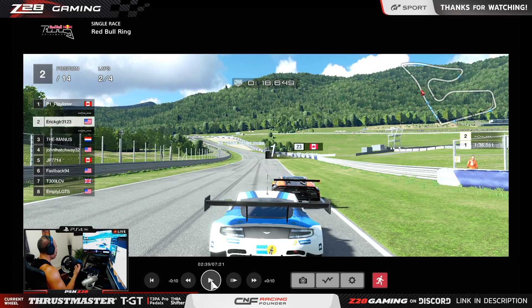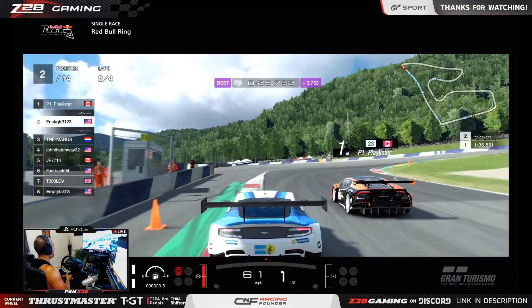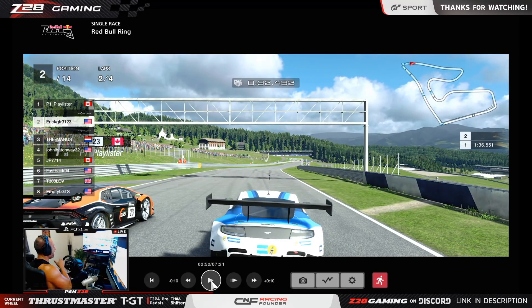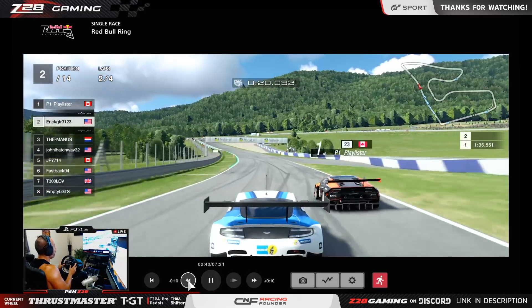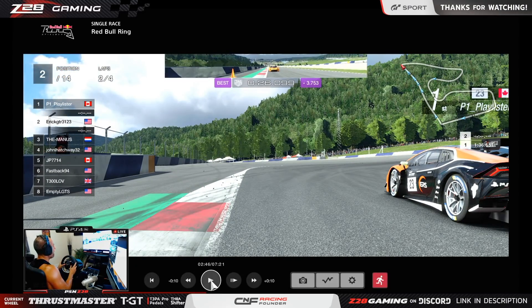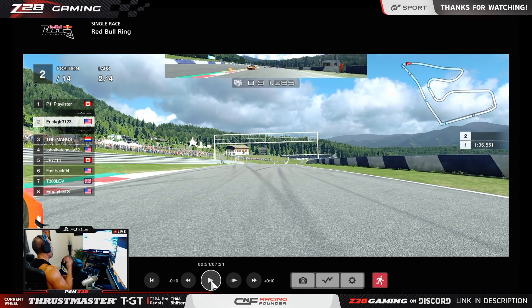Watch this example — this is EricGTR3123 with Playlister on the other side, also a very good driver. Boom — purposely braking a little bit early and cutting into that inside. That move with Eric braking and going a little bit slower closed that gap and just stole the inside line, giving him position on the straight and the inside on the following turn. Look — braking, braking, braking, he sees he's going to have room, continues braking to make it tighter, and boom — seals that inside just like that. Now it's a straight shot and he's got clear road. These mind games are what's going to push you to the next level.